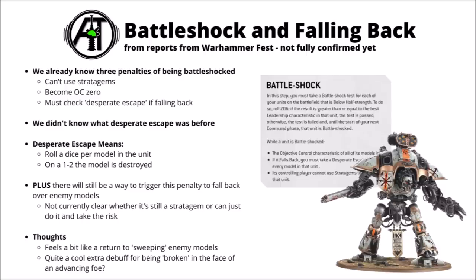Next up, and a pretty interesting one I was keen to learn the subtleties of, is how Battleshock affects falling back. Currently in the 10th edition previews we know Battleshock gives you a trio of different debuffs if it's triggered — you can trigger it by taking casualties or by certain debuff effects like the Screamer Killer's abilities. It basically means that until your unit regroups, you can't use stratagems, you can't get any objective control, and from the core rule itself, you must check Desperate Escape if you're falling back. This seemed very likely to be similar to Desperate Breakout as it was in 9th edition — where you roll a dice per model and on a 1 it dies — but apparently in 10th edition it's even more brutal. If you fall back from an enemy unit when you're Battleshocked, apparently you have to roll 1d6 per model in the squad, and if you roll a 1 or 2, that model is destroyed. Unless you get lucky, there's a good chance you're losing a decent amount of your unit if you choose to do so.